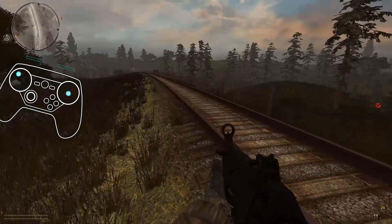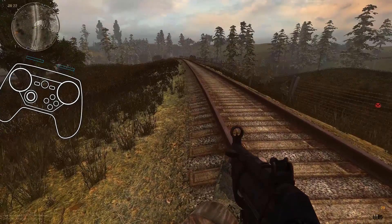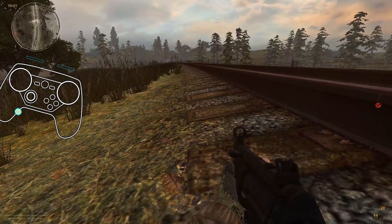All the basic stuff. You know, A for jump. Left grip is a crouch. Hold it is to go even lower.